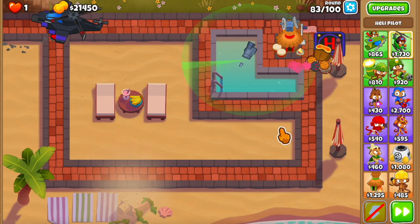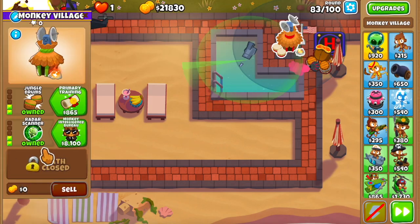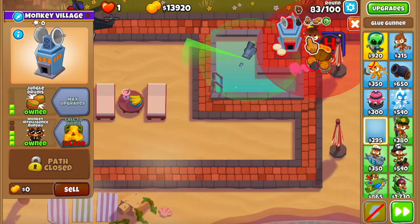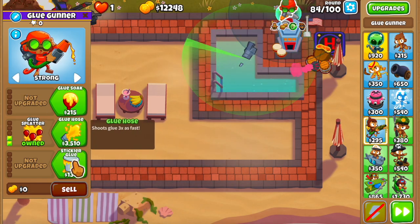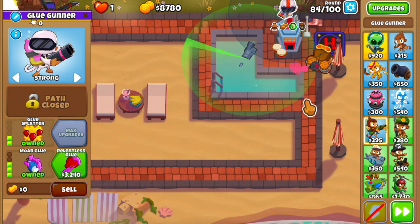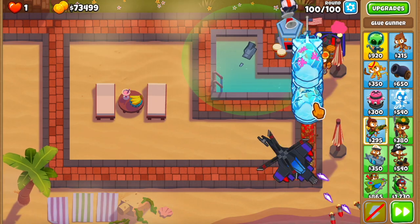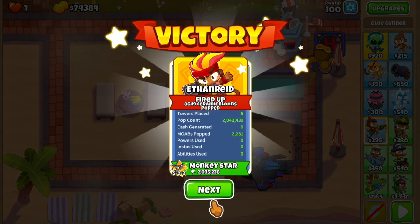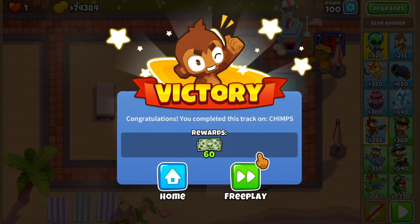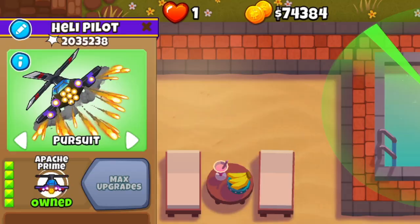At this point we've pretty much won the game, but we still need to buy two more things. The first is getting the village to MIB — get that 2,3,0 village. The second is a 0,2,3 glue gunner set on strong. After you've bought all of this, it's game over — no need to further upgrade things, no micro, no abilities. This setup is going to win by itself, and our heli pilot will end the game with well over 2 million pops — that's how we get the 2 Mega Pops achievement.